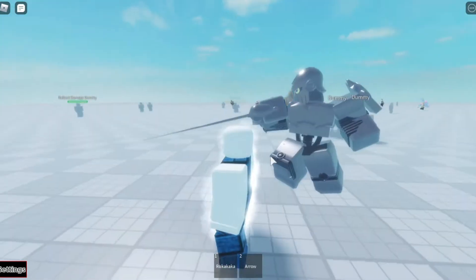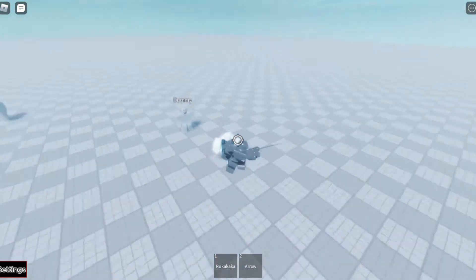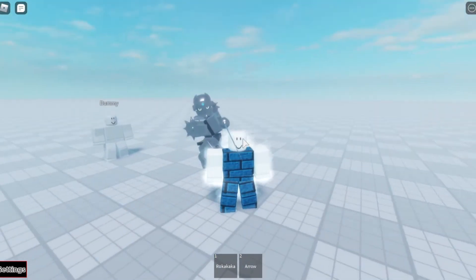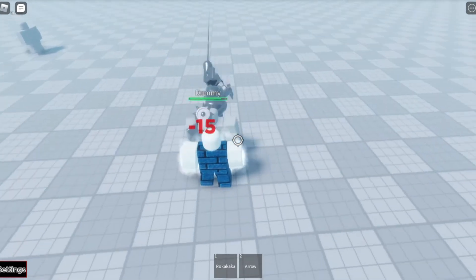Right now I'm going to showcase Silver Chariot and show you guys how to take it in and out. Click Q and it will disappear, then reappear again. This is the basic attack — this is what it looks like.